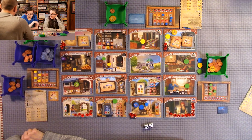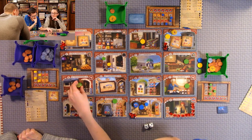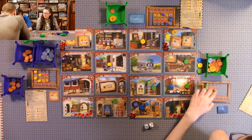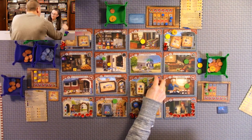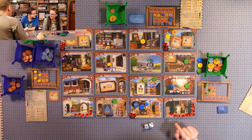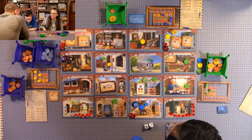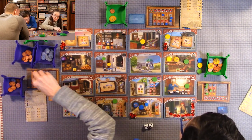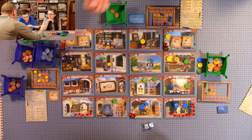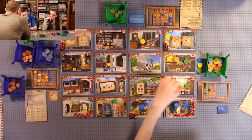Nothing happens when you're in the same space with your own family member. Anthony got one of each good. He's going to the great mosque and purchasing that tile for his two green goods, getting a gem. So Anthony bought the first gem — he's the first person with a gem. I'm going to go to the tea house and call eight — but I only roll below so I get two lira.